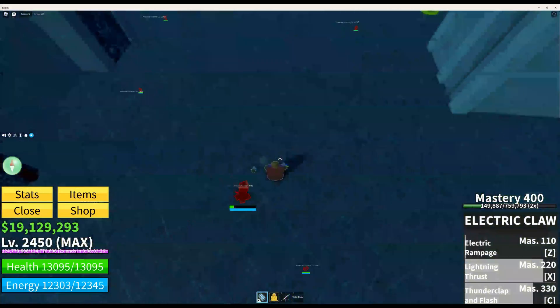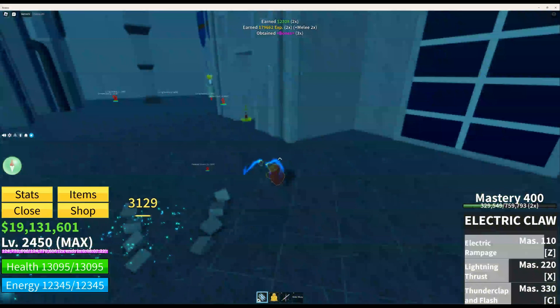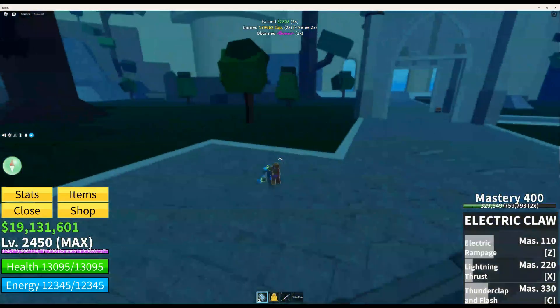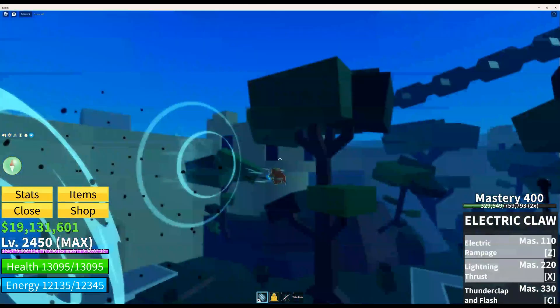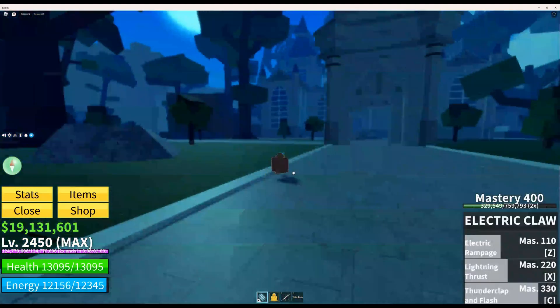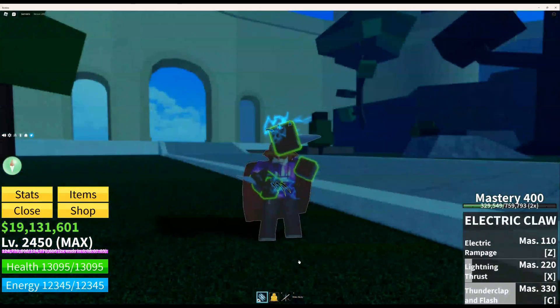Electric rampage lets you shred with claws like that - these are all great moves. Thunderclap and flash isn't as great as the others, but this fighting style does automatically move you, which isn't too bad. Overall it's a great transportation move and a great fighting style for PvP. I'll see you in the next one when we finally get death step.